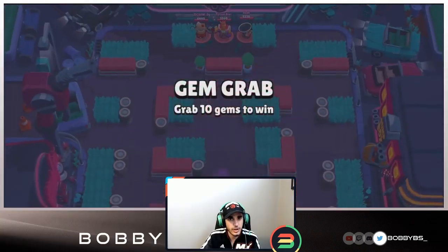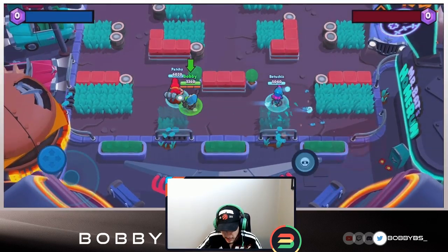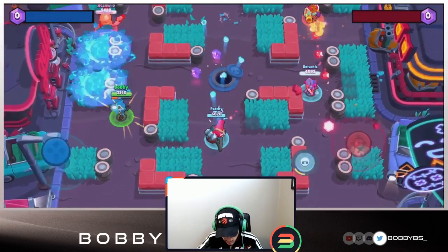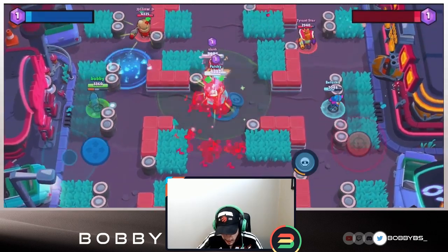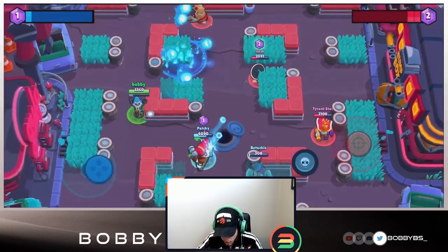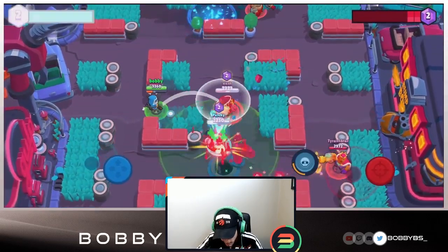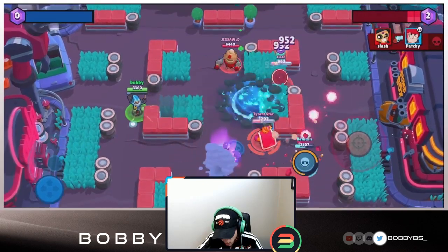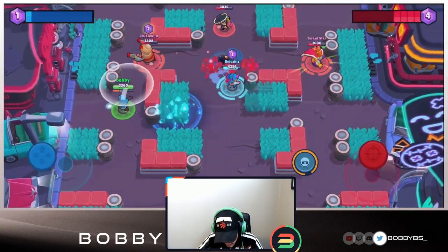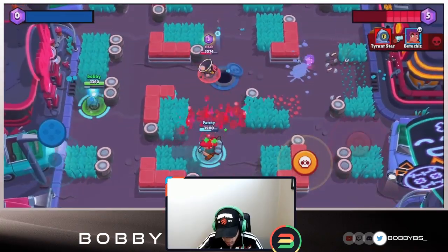Here we go into the second game - we're going to talk about matchups. We're facing jigsaw, tyrant, and slash. Jigsaw is currently number one in the world and slash and tyrant are very good players. Something you'd want to be facing with the older star power is definitely something squishier - like a Spike is really good, since Spike is pretty squishy and can't just run through your shots. You want to be facing a Rico or something ranged.